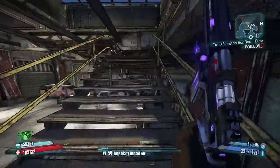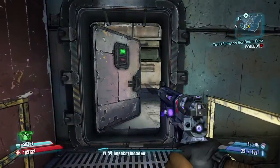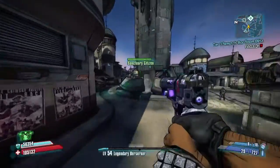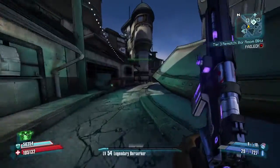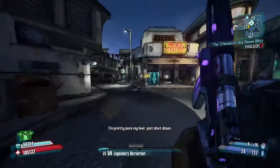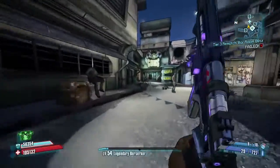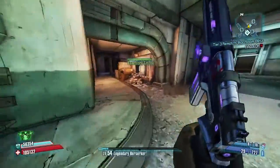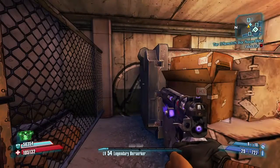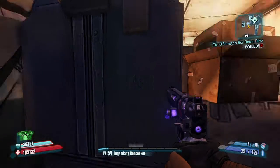For the last one, it is over here. I've got to try and remember where it is — it's over here, I believe, over near Marcus's shop. Go there. There's a big thing on the wall. And that is all five of the Cult of the Vault symbols.